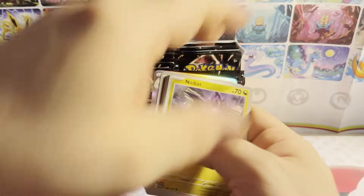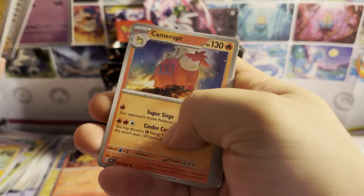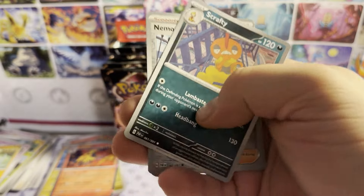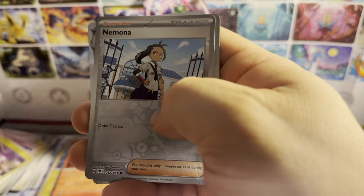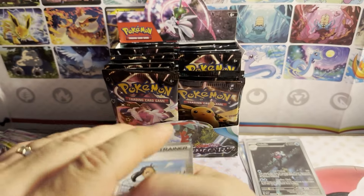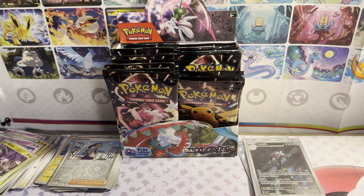Pack seven: Go Guard, grass energy. Noibat, Bagon, Chimecho, Gastly, Paldean students, Ducklett, Camerupt. Scraggy reverse holo, Nymble reverse holo, Cottonee holographic, Houndstone. Couldn't tell if that other card was shiny or not, but we're back at a Pikachu art for the next pack.